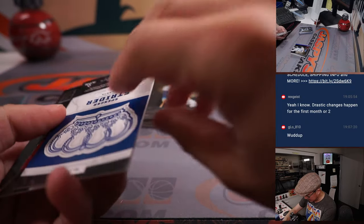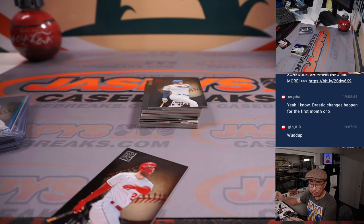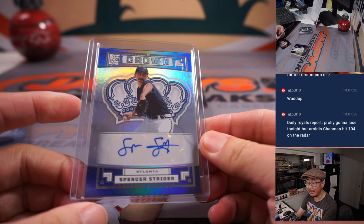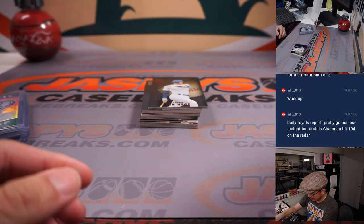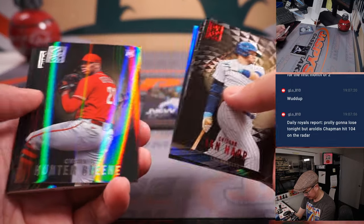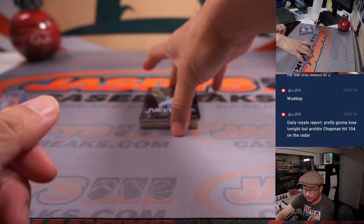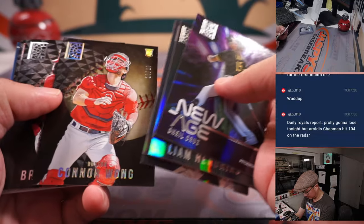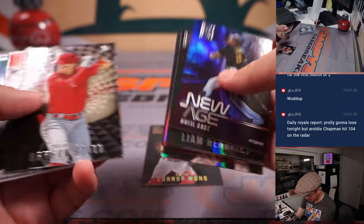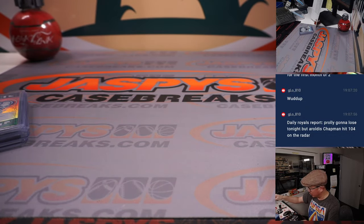And then we've got a nice Spencer Strider autograph for the Braves — Ed P, different Ed P. It's Priestmeyer with the Braves. We got an Edward Petty and an Edward Priestmeyer — we got two Ed P's. And there's Connor Wong numbered to 20, and that's going to go to the Red Sox. That'll be for Tristan.